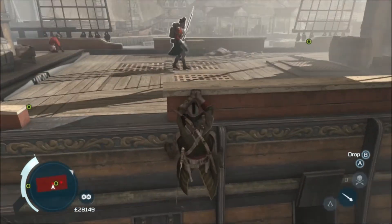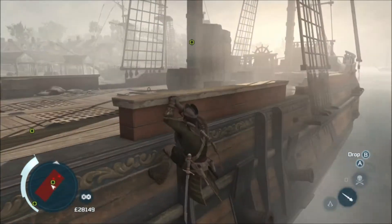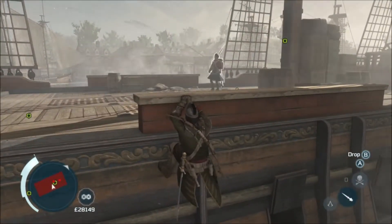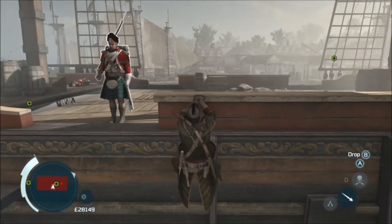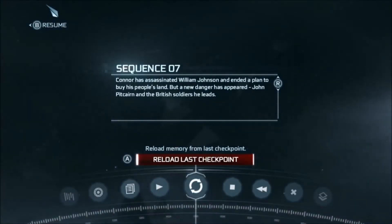From there you want to head over here, climb up, and get onto the ledge. When the grenadier comes past you want to air assassinate him from this ledge. The problem is that this time when I tried it I timed it wrong and this guy saw me and came running over.